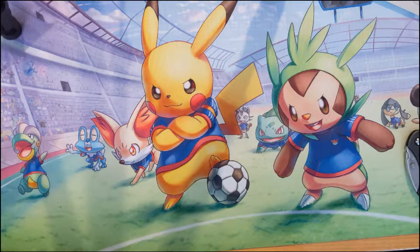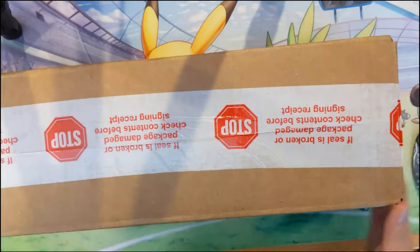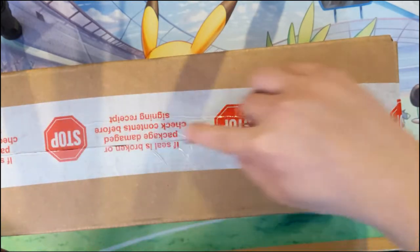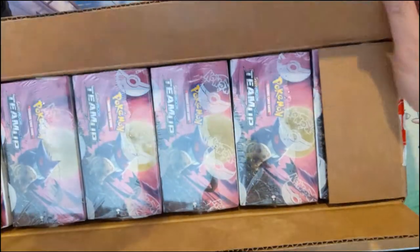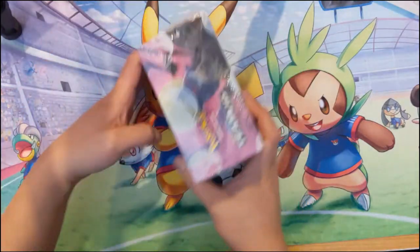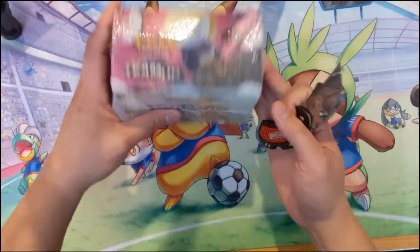Hi everyone, it's Awana Turtle and it is finally time — I just got this in the mail, just got back from work and it is time to open up some new stuff. This thing is still sealed. So it's been a long wait, way overdue — we're very behind. Tag Team has been out since Friday and we are finally opening our first box of Sun and Moon Team Up. I feel like a lot of new cool stuff was introduced in Team Up — you got the Prism Stars, you got the Tag Teams. Very cool.